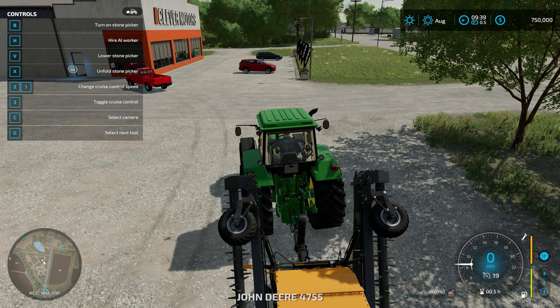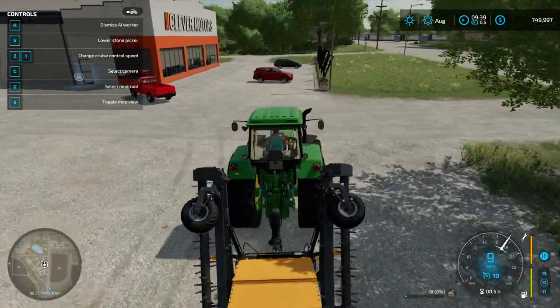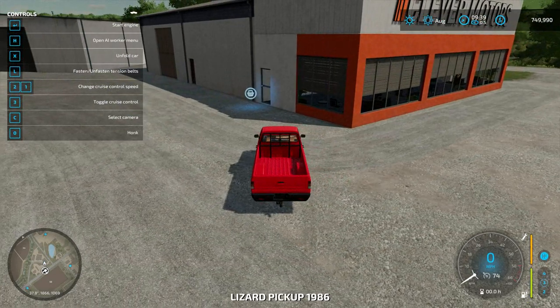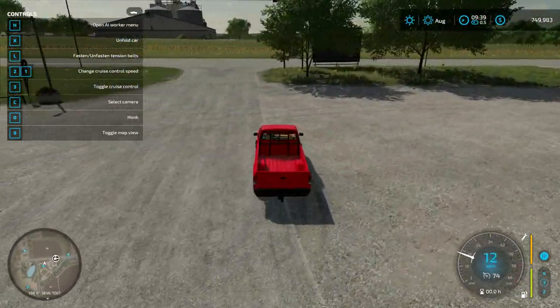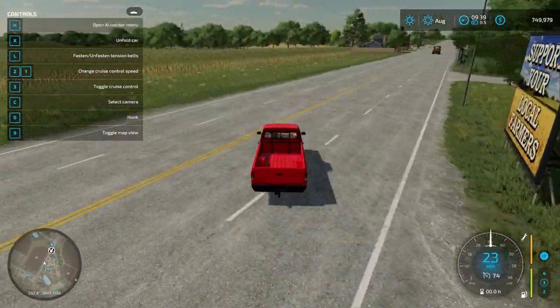Right now we're going to have one of the hired workers transport this vehicle. Let me get back out here — yep, I was in the right place — and have him go to the main farm area, and we'll catch up with her later. Happy Thanksgiving to all of my U.S. viewers and friends. Let's go ahead and leave Clever Motors, where we've just negotiated the purchase of that rock picker, and we're having one of our workers deliver it back to the main farm.